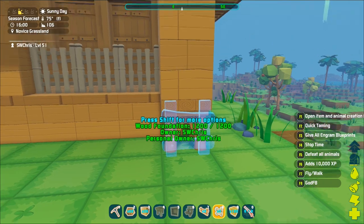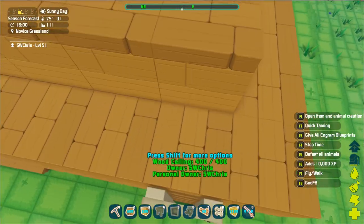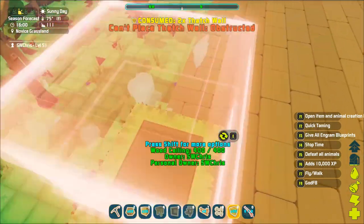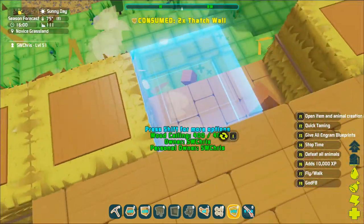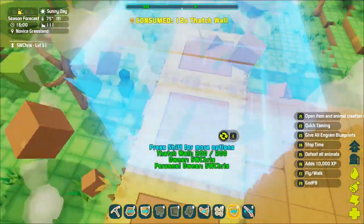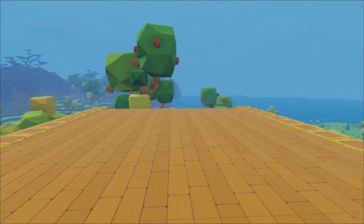Let's do some ladders up to the top — you should only need four. This is just temporary; we'll get rid of it in a minute. The awesome thing about PixArk is that unlike Ark, you can leave objects and they'll just float. So let's put some thatch walls along the sides of the front and the back — don't go all the way around just yet, just build this up a little bit.